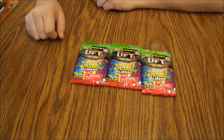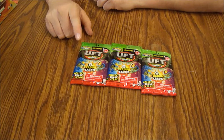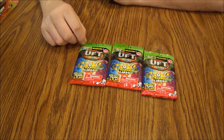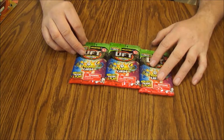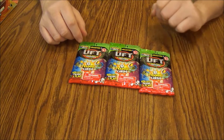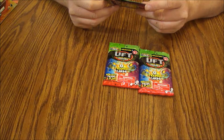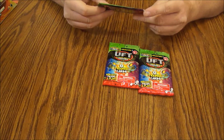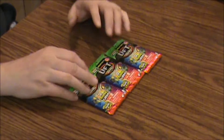Welcome back to What's Inside. Today we're looking at UFT — Ultimate Fighting Trashies, Collection One: Collect, Trade, and Play. It says eight trading cards per pack, from the Trash Pack, aimed at ages six and up. I'm assuming younger kids would probably like this more than adults because they tend to like gross things. According to this, you get eight Trash Pack UFT trading cards and one game booklet per pack. I picked these up on clearance at Walmart and wanted to check it out, so let's open these up.